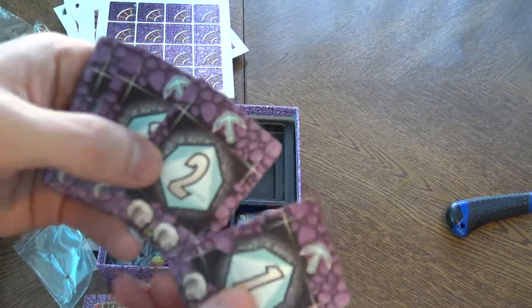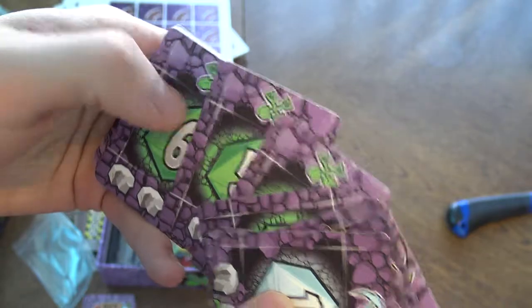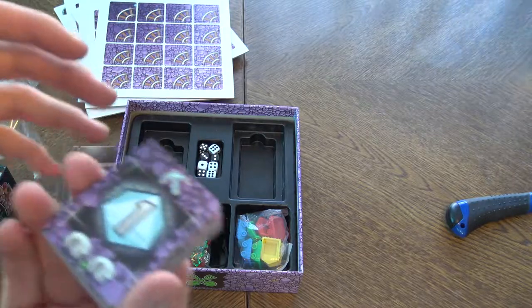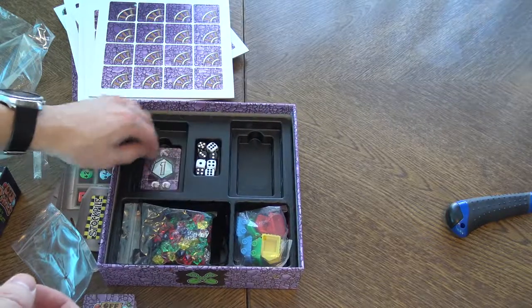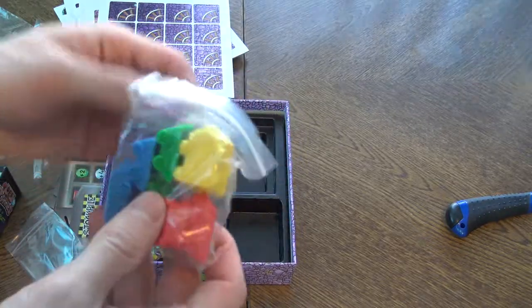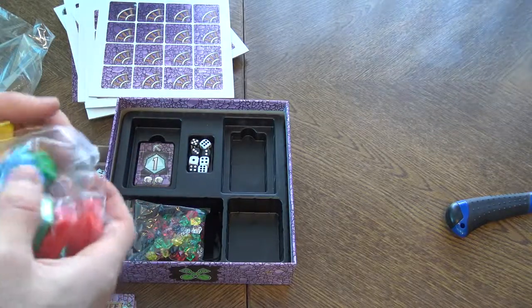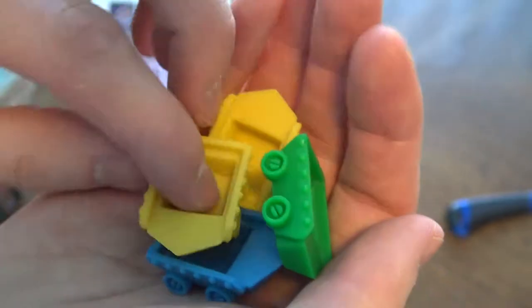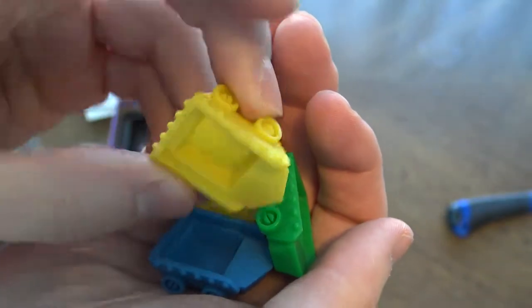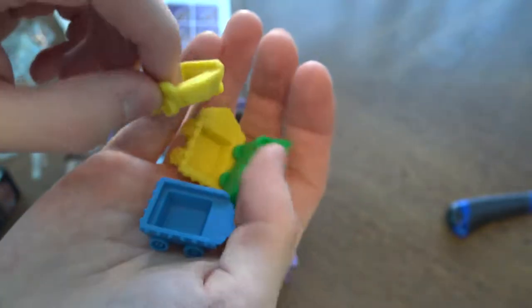The cards seem to have just different numbers on them — maybe depending on what you're going to put out on the rails to pick up. And the last components are those special cards themselves. The cool part I noticed about these cards is that you can put the gems inside them. So basically they're like toy cards — hard plastic — and you put the gems inside them. They come in different colors, two of each.